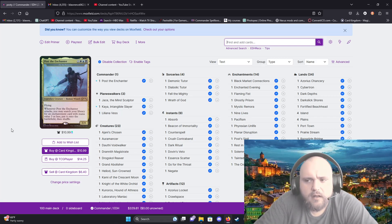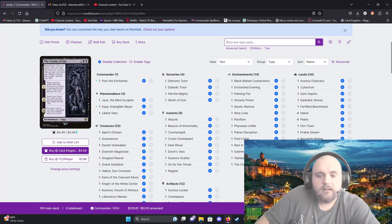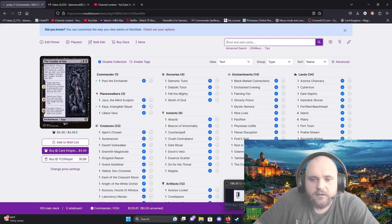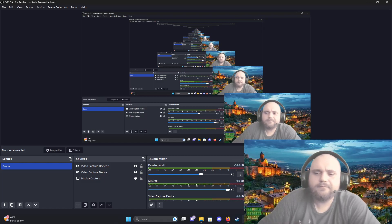I hope you guys get some tips from this. I've really enjoyed Post the Enchanter as a Zur the Enchanter variant and it's been great — I've won a bunch with it. I played against one of my friends who I kept losing to for about a year, and with this deck I was able to win twice, so it was a good day. Anyway I hope you're all doing alright. I've got like six or seven more decks I've made on my own and I hope this was helpful to the people that still play Magic Commander.